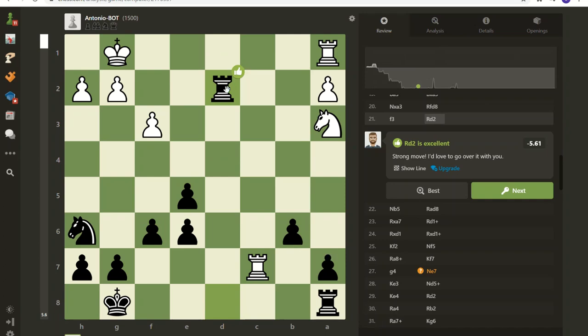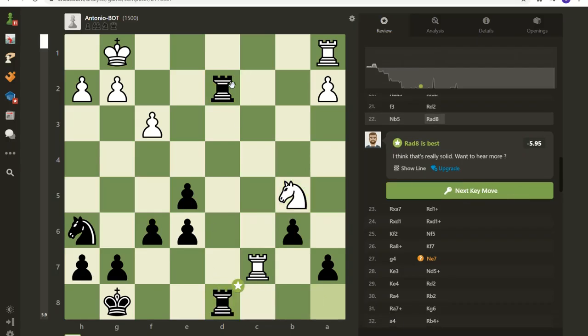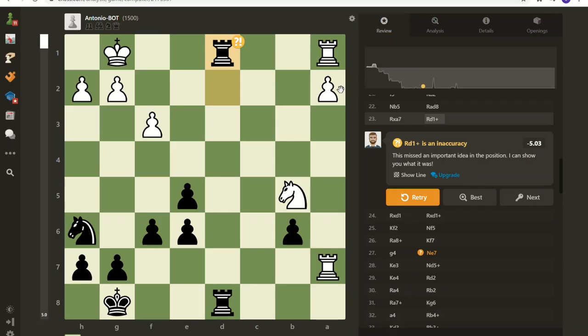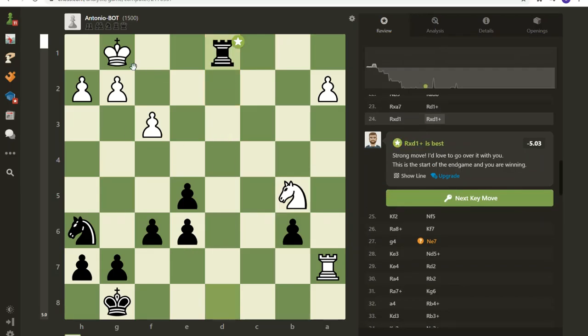Remember: one piece by itself can't do a whole lot — you have to get them to work together. Even a queen can't do much by herself; it requires the aid of another piece. So I'm trying to get my rooks lined up. Since I'm ahead I'm going to be looking to simplify. I did have to abandon that pawn to get my rooks lined up. I've got the king side of the board covered so well — I really want to get rid of this opponent's pawn because it could potentially queen later in the game.